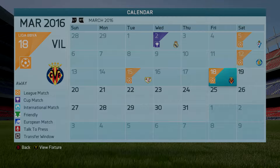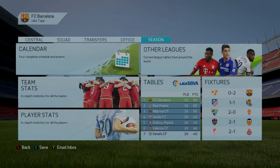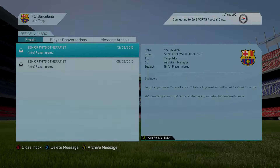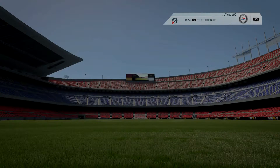This episode we're going to be playing Villarreal, so if you enjoy, hit that like button and subscribe to the channel. A couple bits of news: two players have got injured. Sergio Sampa has done his lateral — can't say it — and is out for two months, and PK has broken his collarbone and is also out for two months.